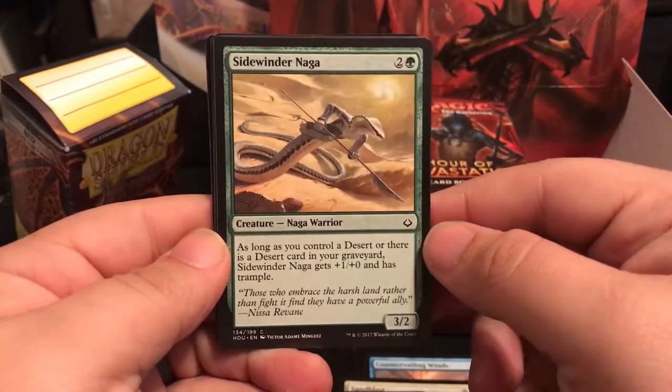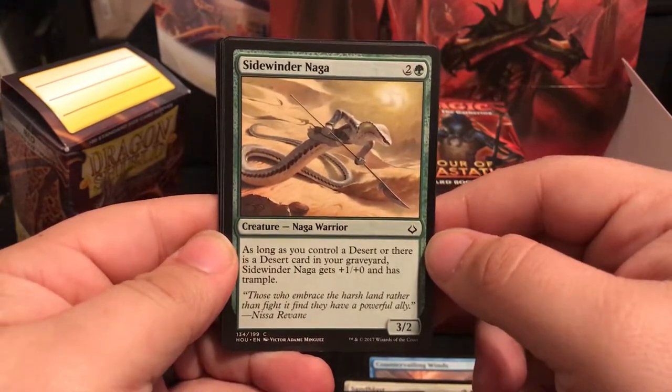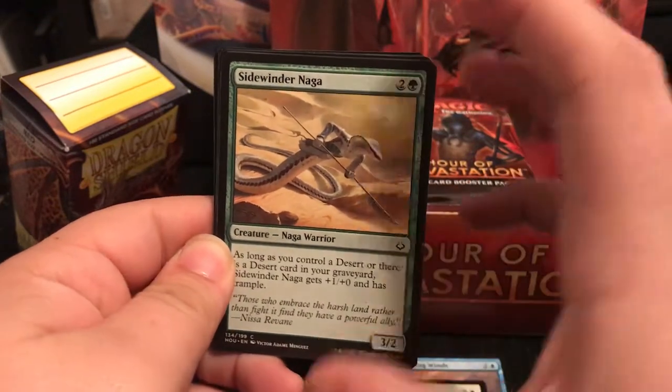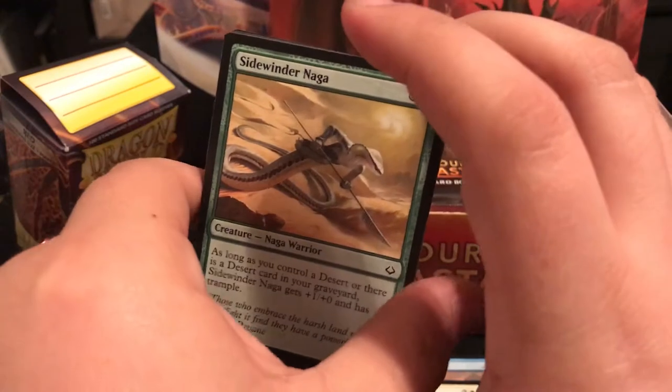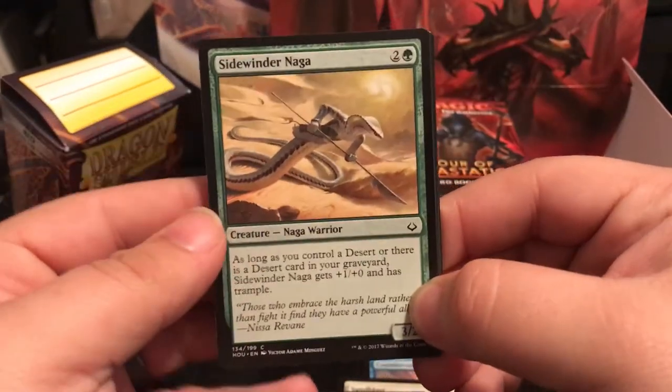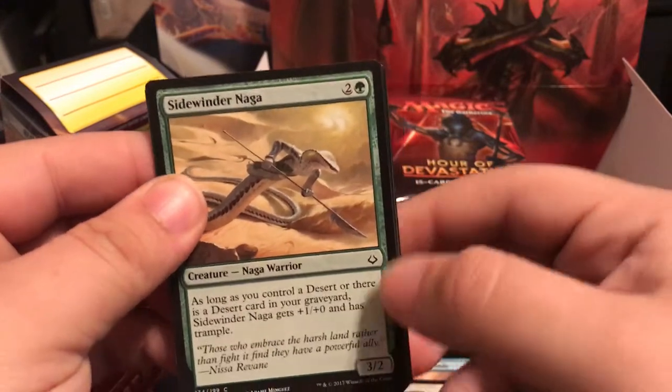Sidewinder Naga - as long as you control a desert or there's a desert card in your graveyard, Sidewinder Naga gets +1/+0 and has trample. Deserts are the new land card in this set - they didn't do dual lands, they did deserts, which just kind of give you little effects depending on who you have.